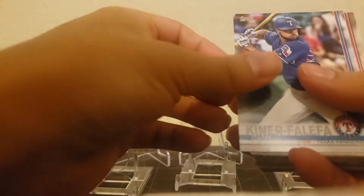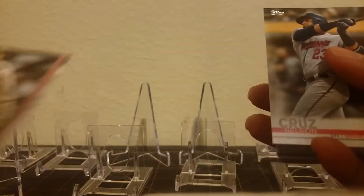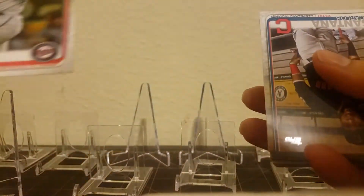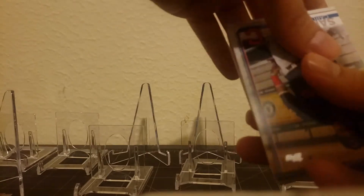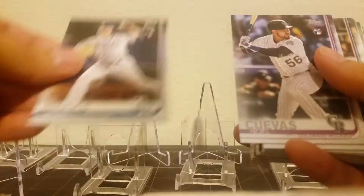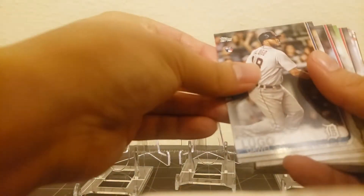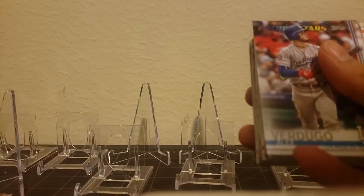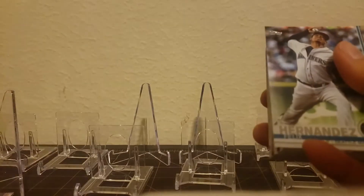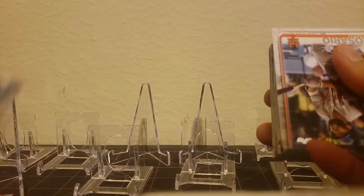We've got a Framber, Keiner Falefa. Nelson Cruz - I think I got one from him when he was at the Mariners. Jalen Beeks. These are general rookies - Cuevas, Lugo. So not too much. I have a lot of these Verdugo cards. King Felix - probably one of his last cards produced.